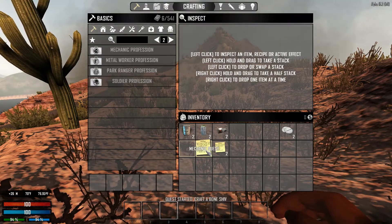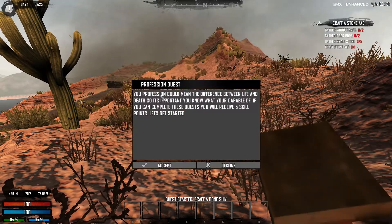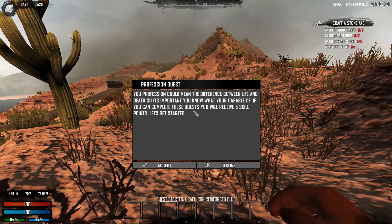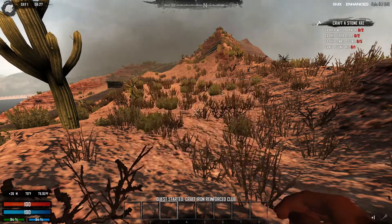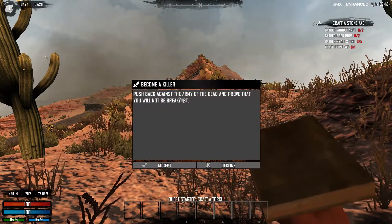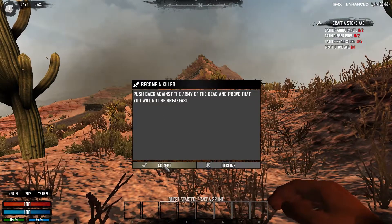Craft stone shovel. Your profession can mean the difference between life and death, so it's important you know what you're capable of. If you can complete the quest, you will see five skill points. Let's get started — push back against the army of the dead and prove that you will not be breakfast.